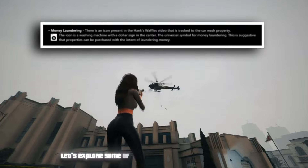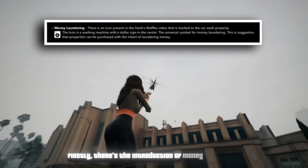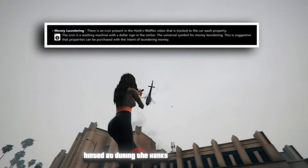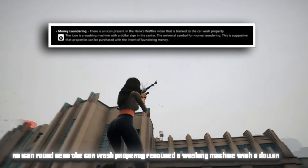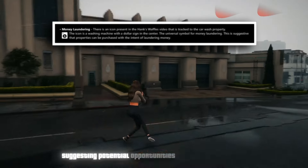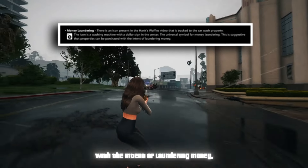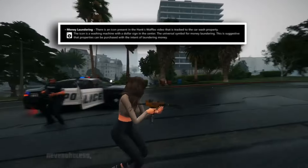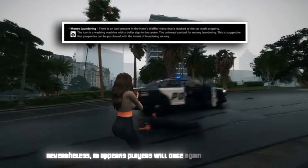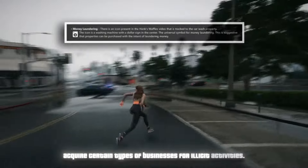Among exciting new gameplay systems, there's the introduction of money laundering, hinted at during the Hank's Waffles robbery. An icon near a car wash property featured a washing machine with a dollar sign, suggesting potential money laundering opportunities. This implies players may be able to purchase properties with the intent of laundering money, though specific mechanics remain undisclosed.